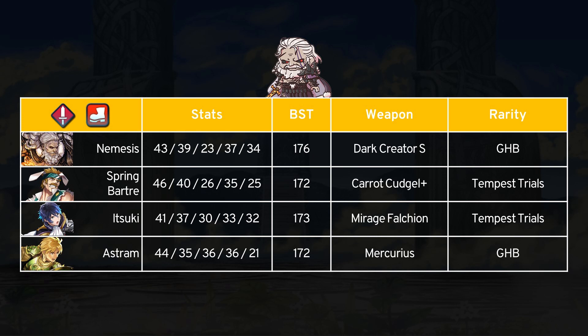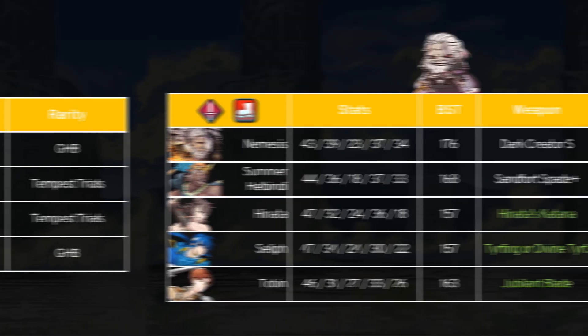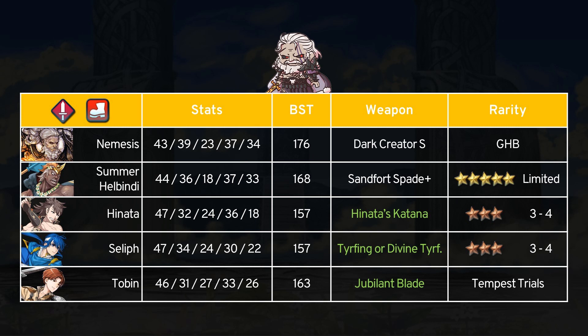If you prefer a faster free-to-play option, Ashram from last year is great still, and Mercurius is a really simple weapon to play around with for team support. With 45% damage reduction on a weapon, there's no doubt that Nemesis can carve out his own little niche in this very saturated unit group. Among the slowest sword infantry units, Nemesis is only faster than Summer Helbindi but is just as tanky. The Gen 1 guys like Hinata or Selena have nearly 20 less BST than Nemesis. Tobin is a free-to-play option on the slower side, but for a more recent choice most people are going to go with Itsuki.